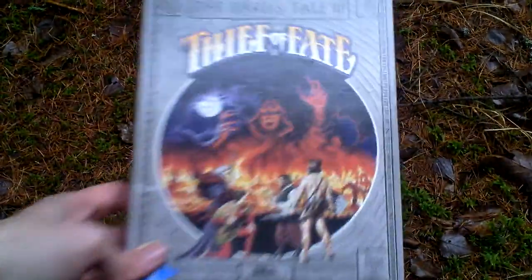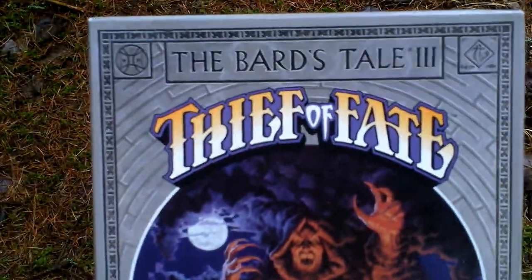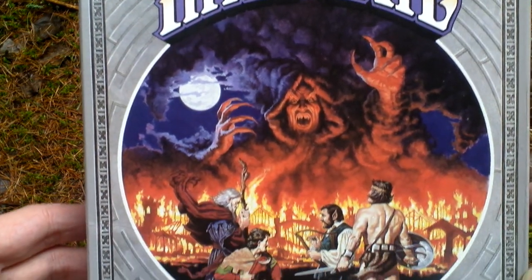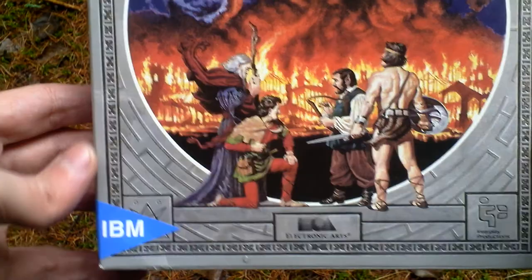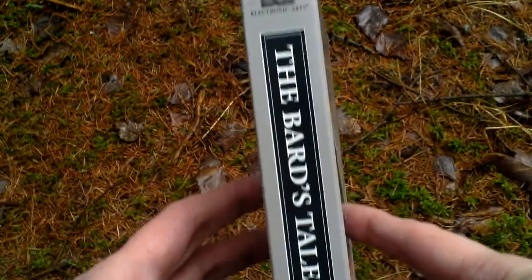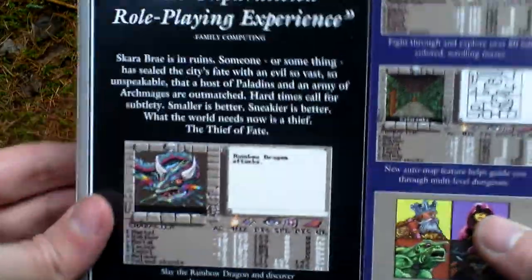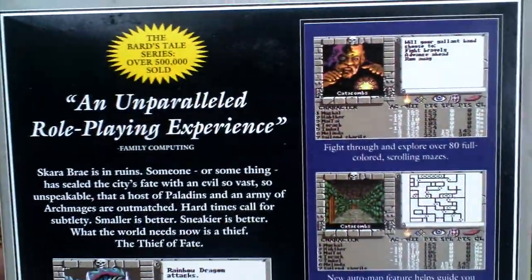Let's take a look at the box art. Now let's turn the box around and see the back side for some pictures from the game and info about the game. Here it is.